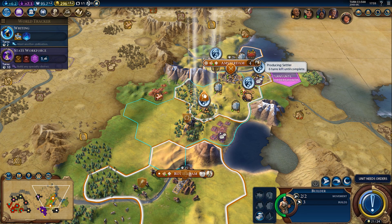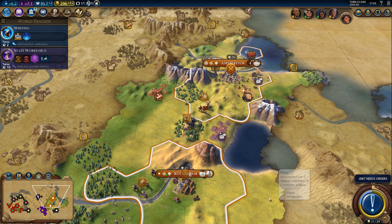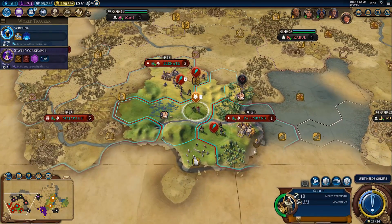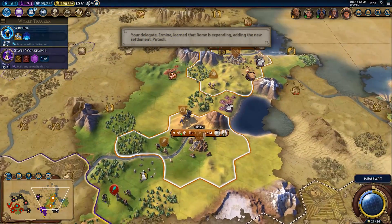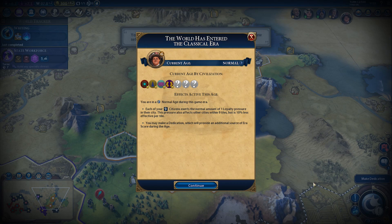Builder — let's speed up the settler by chopping the forest. That's 36 production. That will do. Let's carry on and go find more AIs. Chandragupta seems to be getting pretty strong, and the world enters the classical era.